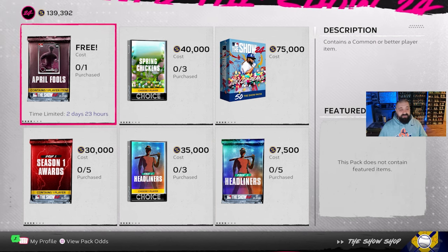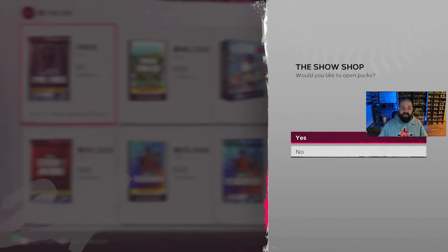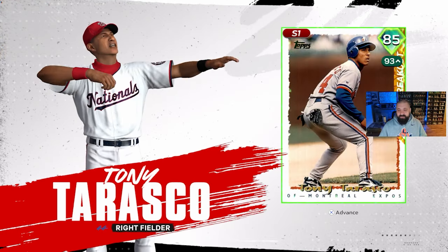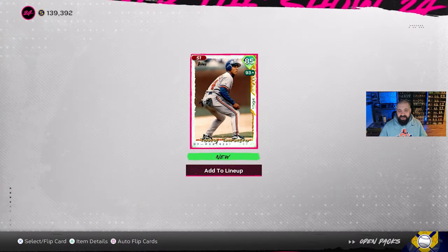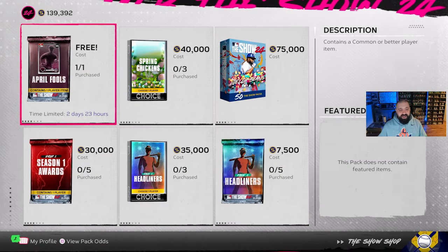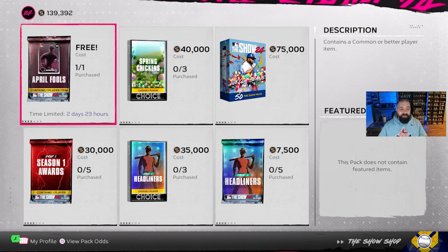One thing I didn't cover yesterday - there is a free April Fools pack available for the next two days and 23 hours. When you open it you get a free 85 overall diamond card. It was boosted up to a 93, but that boost had about 13 minutes and 15 seconds left. It is a Season 1 card that goes into the Season 1 collection for free, eventually earning you additional free content. If you haven't opened it, go get it done now because this pack goes away in two days and 23 hours.